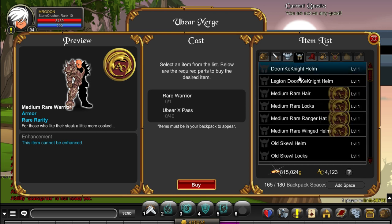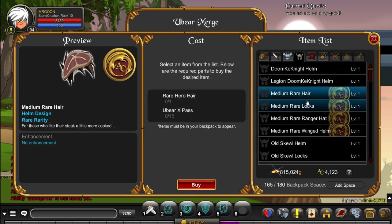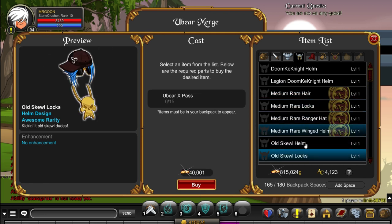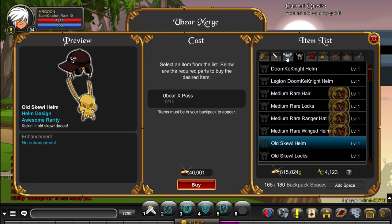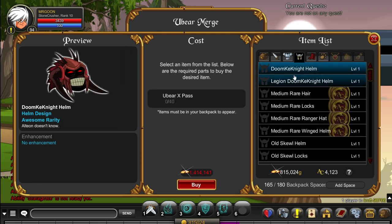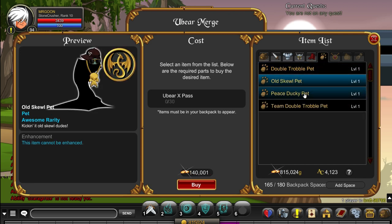You also unlock this merge shop here, which has some quite nice items. It's worth mentioning all the medium rare ones are going to be going rare, because in order to get them you need to merge items from the actual rare shop — which are just the rare armours. If you fancy getting any of them, feel free. I quite like the little doom knight helms and the skewle pet — I think that looks very very cool.